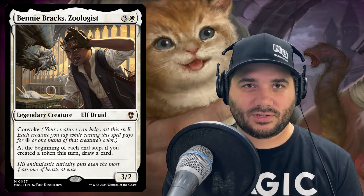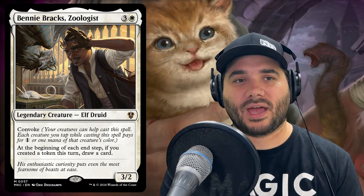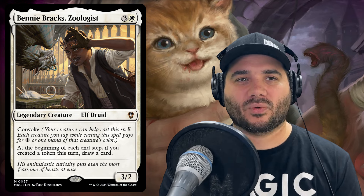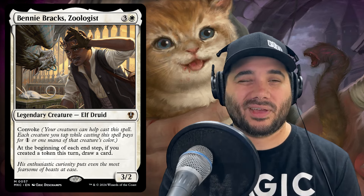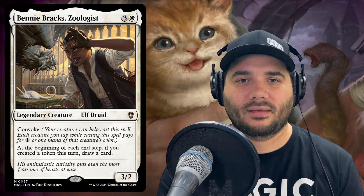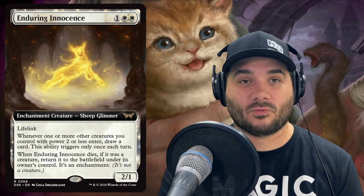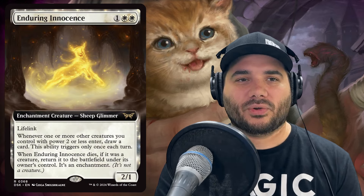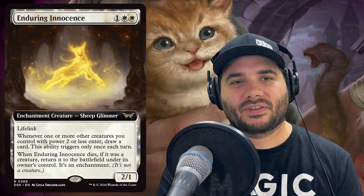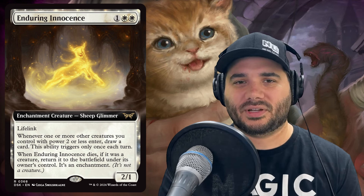Next we've got Benny Brax, Zoologist for three and a white — an elf with Convoke, meaning your creatures can help you cast it. Each creature you tap while casting pays for one or one mana of that creature's color. You can potentially play Benny Brax for free with enough creatures. Next we've got Enduring Innocence from Duskmourn — it has lifelink, and whenever one or more other creatures you control with power two or less enter, draw a card, triggering once each turn. If it dies, you can return it to the battlefield as an enchantment for staying power.